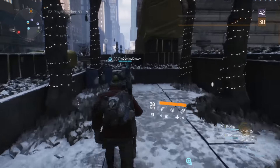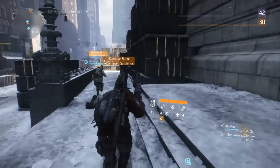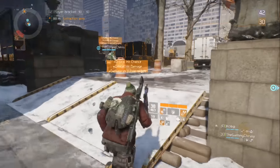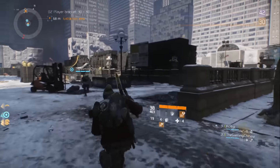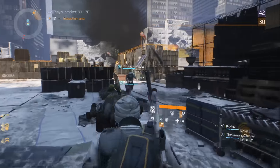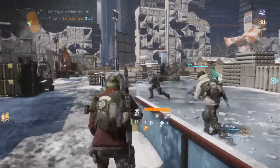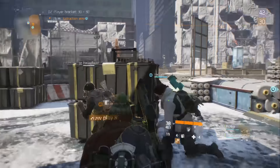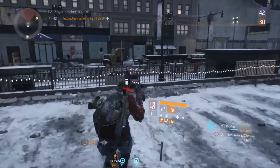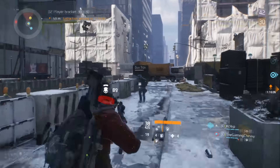When it comes to dark zone supply drops: these are global events where the Strategic Homeland Defense agency airdrops multiple supply crates to assist Division agents. Supply drops will occur multiple times over the course of the day — reportedly every hour. They contain non-contaminated gear of all types, ready to be used straight away without extraction. That means there's going to be a ton of rogues, so watch your back. Supply drops will also be contested by enemy factions like Cleaners or Rikers.